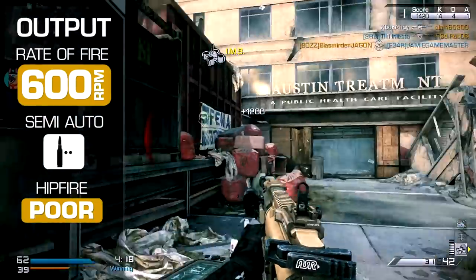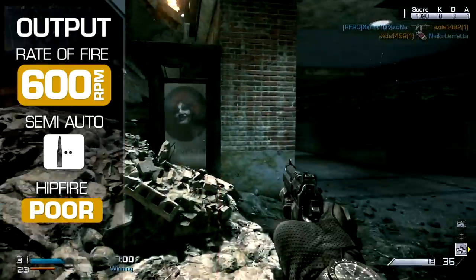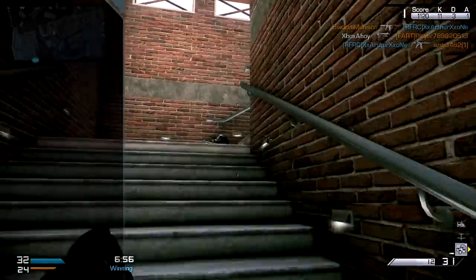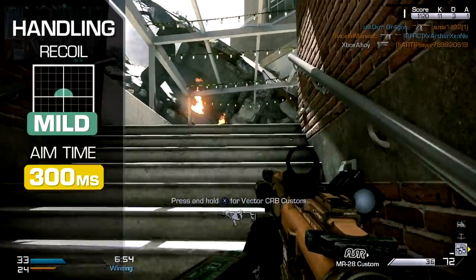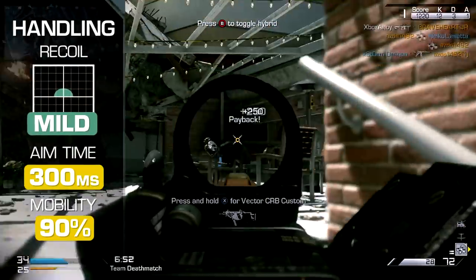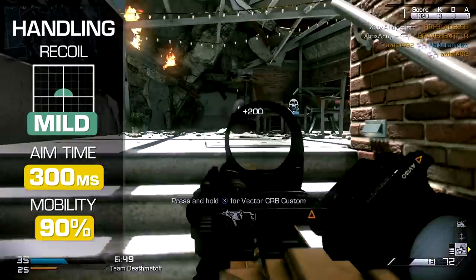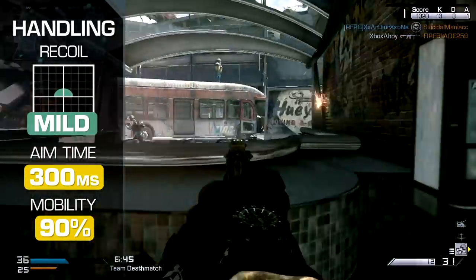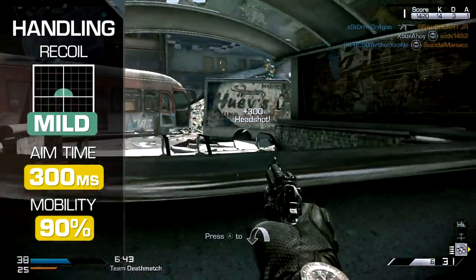Unaimed performance is underwhelming, with poor hipfire spread that outperforms only the sniper rifles as a last-ditch defence. Recoil is mild, courtesy of an integrated grip, giving the MR-28 the best handling in class, as well as the fastest potential output. The marksman rifles handle best when using the integrated scope, as it offers reduced recoil.